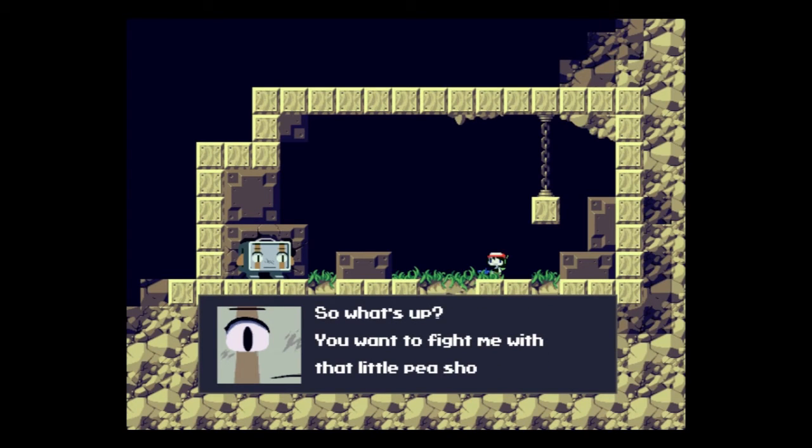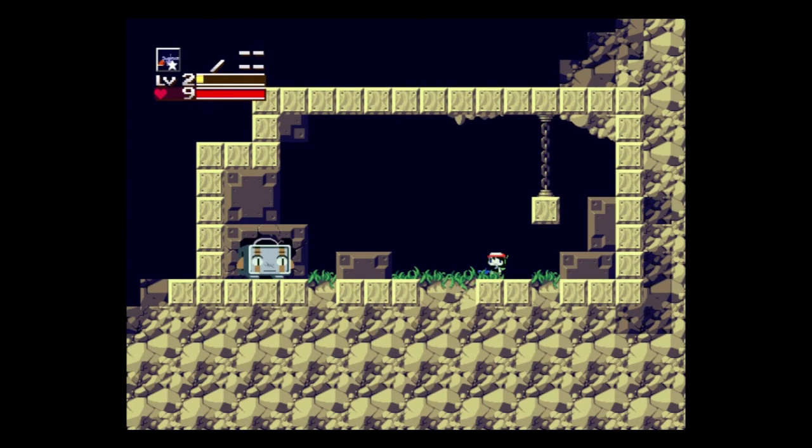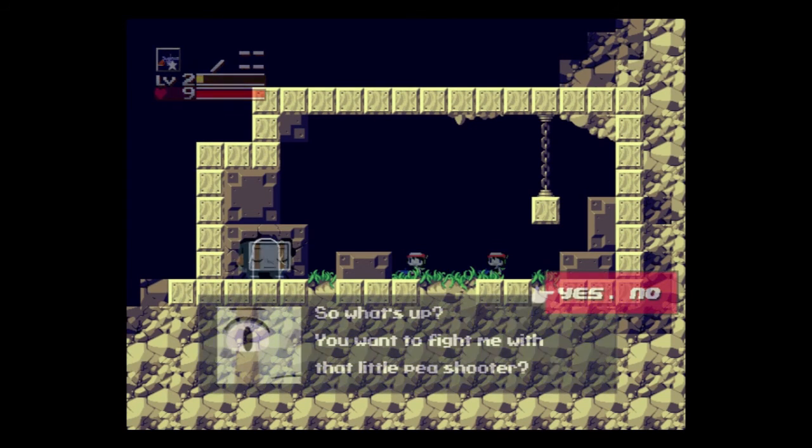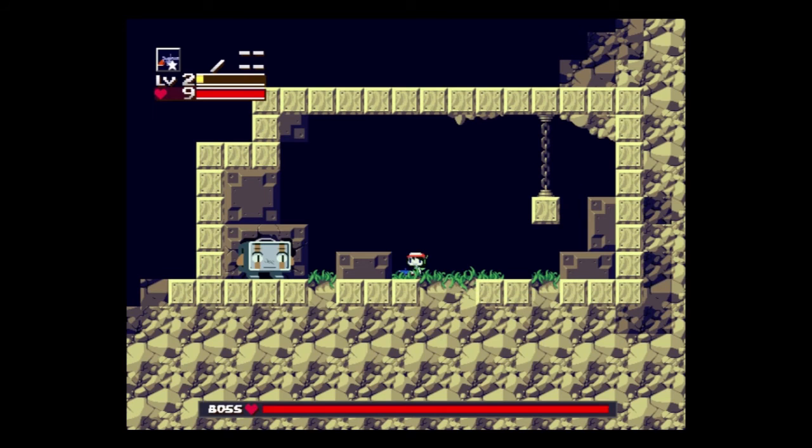And here comes our first boss fight in the game that leads to different paths — you can fight him or you can say no, which makes Balrog actually leave. But that's the boring option. Use that block to your advantage to hop over him. It's a pretty easy fight, mostly. This is why you should do this fight — for the extra weapon energy.